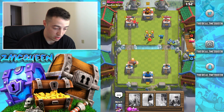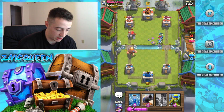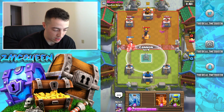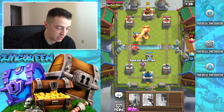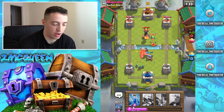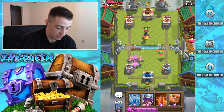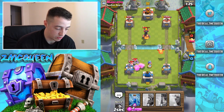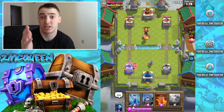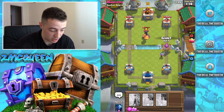Is he gonna play Inferno Tower? No, not Inferno Tower. Minions are gonna do a good job cleaning that up. We kind of overextended on that side. We're gonna bring cannon over here, spear goblins in the back for extra damage. The reason I brought it one tile over was so the other Archer Tower could shoot toward that golem. The reason I played Musketeer there was so she could hit everything.